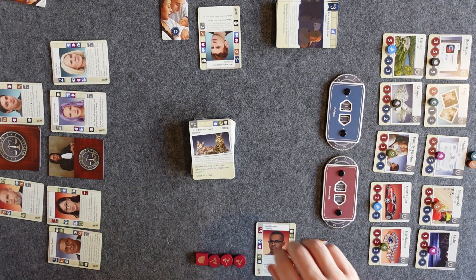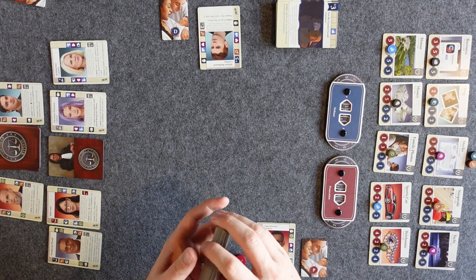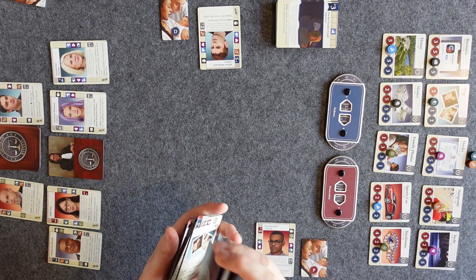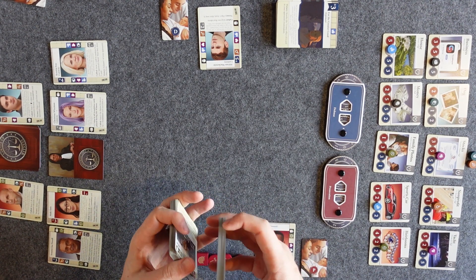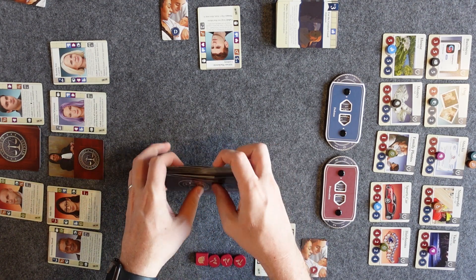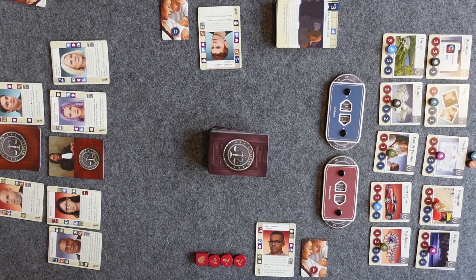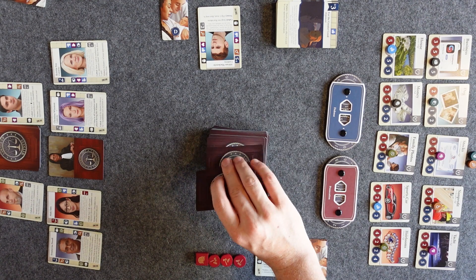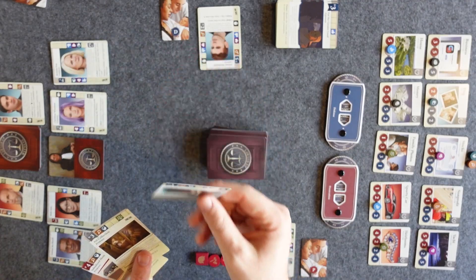The last setup step is to shuffle the case deck and begin discovery. You're going to put this in the center of the table between players and draft evidence. You're going to go through this entire deck with each player drawing three, picking a card to keep, one to bury, and one to give to their opponent.